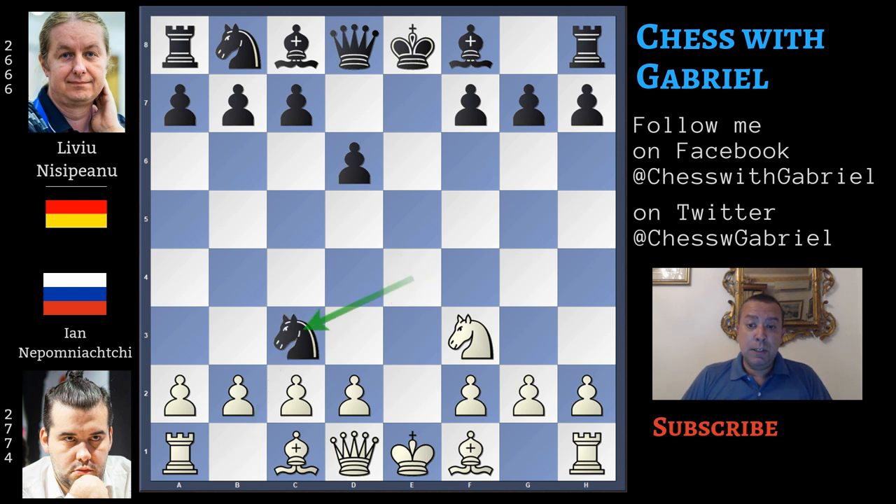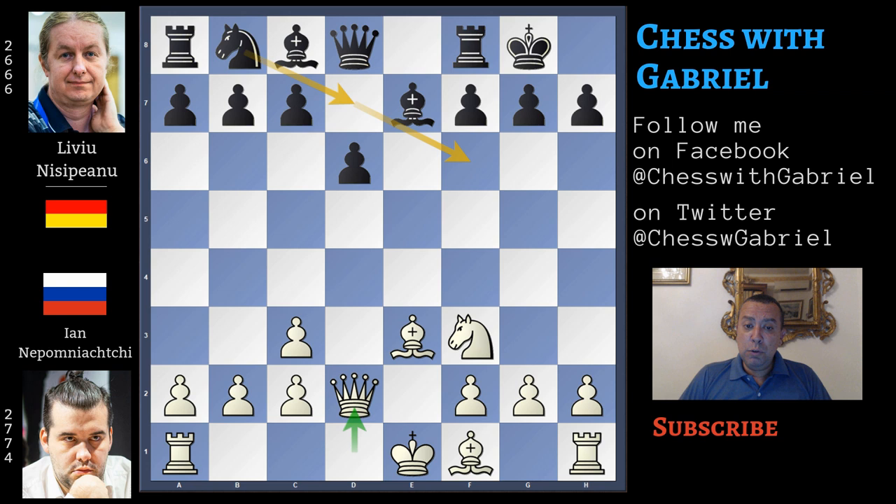After knight captures on c3 and d captures on c3, here comes bishop to e7. Almost always white plays bishop to e3 with the idea of queen to d2 and to castle long to start a kingside attack. Here comes short castle, queen to d2, and the main line is to play knight from b to d7 with the idea to relocate the knight to f6. But Nisipeanu will use a different idea — queen to e8. What is the idea? Now if white castles long, let's watch what happens.